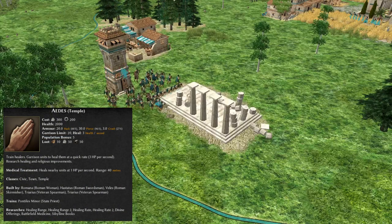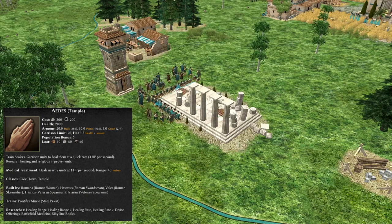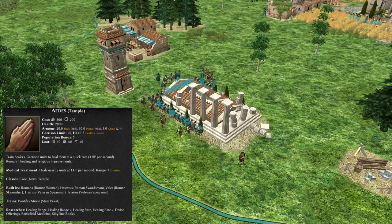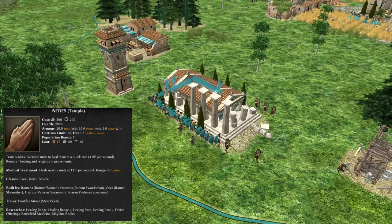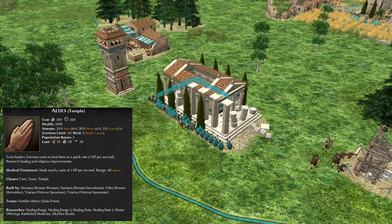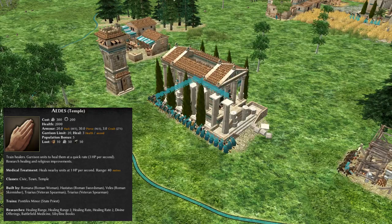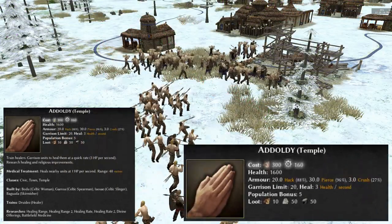And so, the temple, which is definitely a building that I'd recommend, although at this point I'm going to confess that I frequently forget to build it as soon as I should, as I'm so focused on getting my market up and running. Now although they cost the most stone of all the buildings on offer, and take the same amount of time as a blacksmith to build, I can't think of any example where you wouldn't want one of these. And this is made even more the case if you're playing as a Celtic faction, because the stone cost is replaced by wood, and that's just amazing.